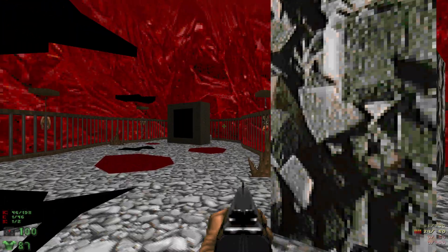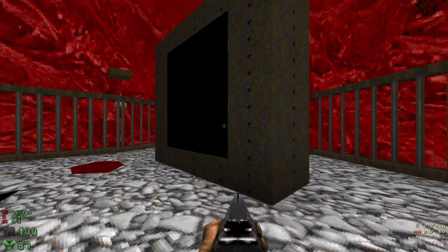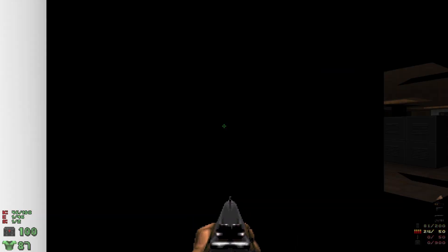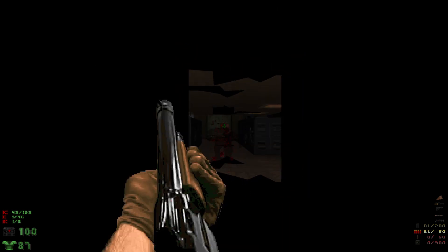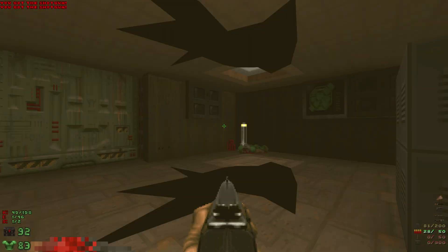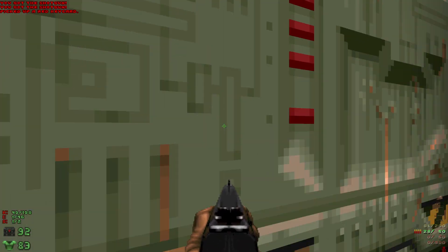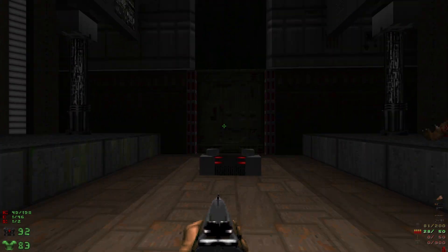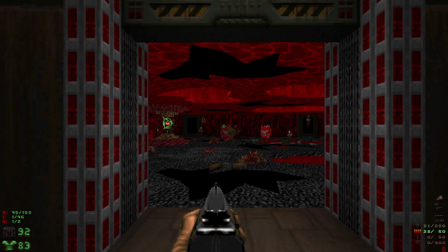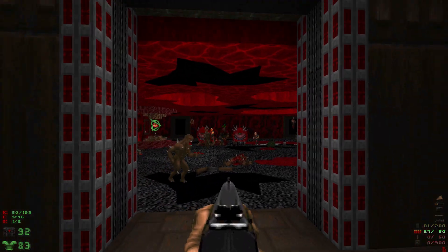We'll head through here - there's a medkit right there which we might need later, but for now let's keep moving. We can grab the red key, head through the red door, and we're back at the beginning. We'll head over to this door and start some infighting happening, hopefully.